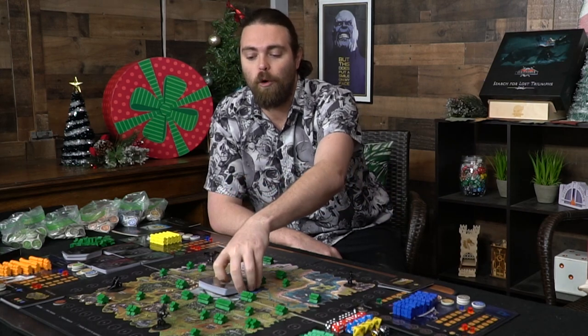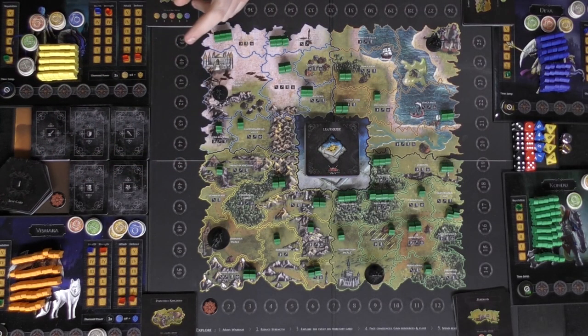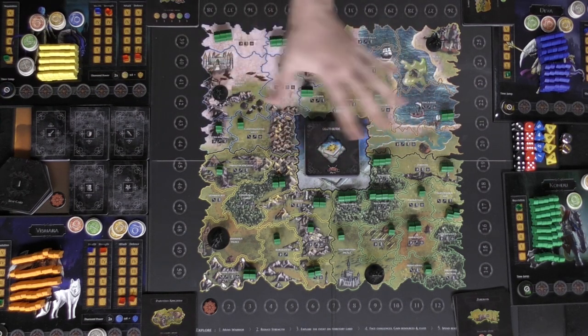These are leaf guide cards that go in the middle of the board — you shuffle them up and place them there. These are what allow you to get leaf cards, which go from 1 to 36 and won't be shuffled. You'll draw them as you acquire the guide cards and go to the specific areas they tell you to go.